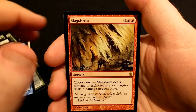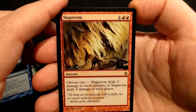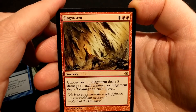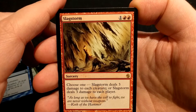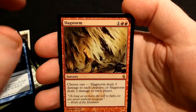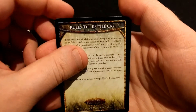It's a rare — it's a Slag Storm. It's a sorcery spell for 1 and 2 red. Choose 1: Slag Storm deals 3 damage to each creature, or Slag Storm does 3 damage to each player. It's not too bad really.